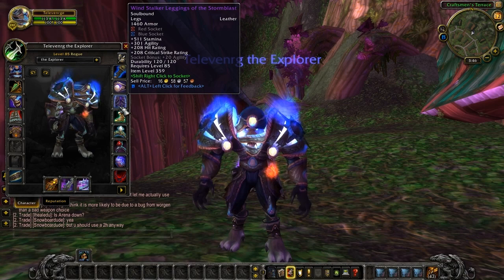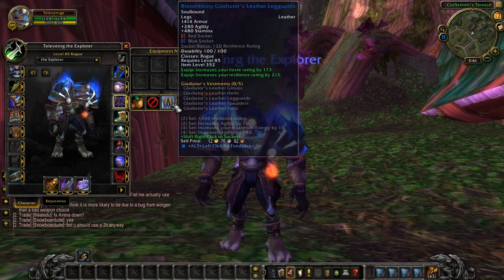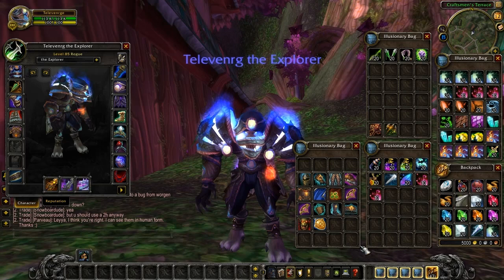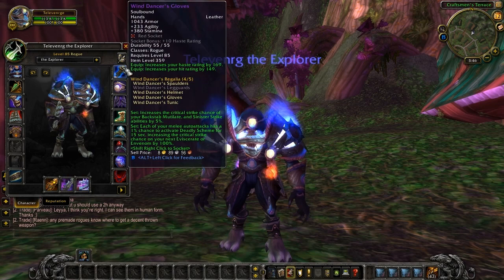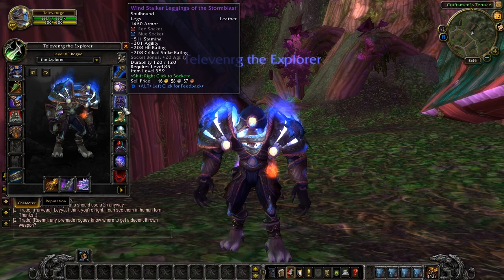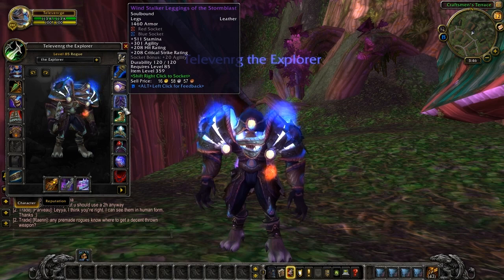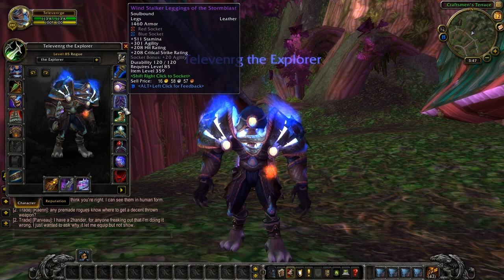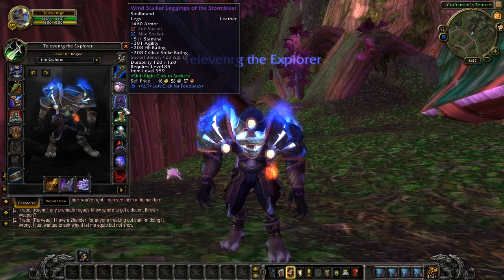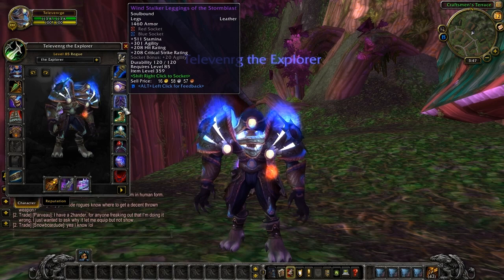And your leggings. The Wind Stalker Leggings of Stormblast — those aren't the real leggings at all. Some of the premades are like this, folks — they seem to be missing a part of the set. We'll just have to live with that. I don't have access to it at all. But it may be a hint that you really should go with these. The Wind Stalker Leggings of Stormblast: red and a blue socket, 511 stamina, 301 agility. 208 hit rating and 208 critical strike with plus 20 agility bonus. I should point out that I have a feeling this is actually a random epic — Stormblast is one of the new types of suffixes for random items.